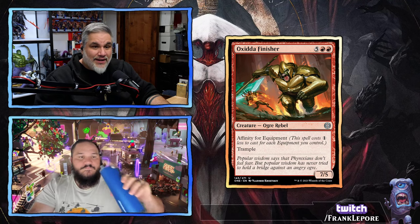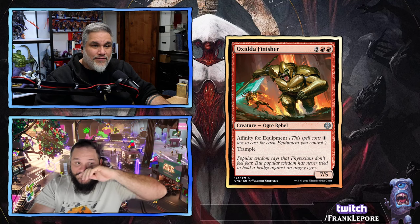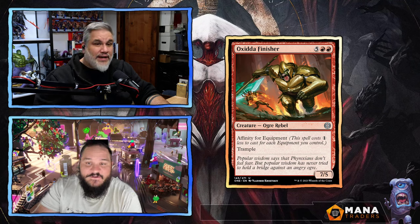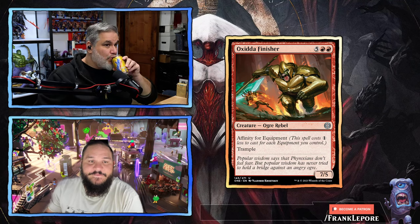Oxida Finisher — seven mana for a 7/5 with trample, and this guy has affinity for equipment. It seems really good in limited. If you can get like three equipment out, this guy costs four mana — it's a 7/5 for four with trample. That's not bad. I would play this guy for sure.